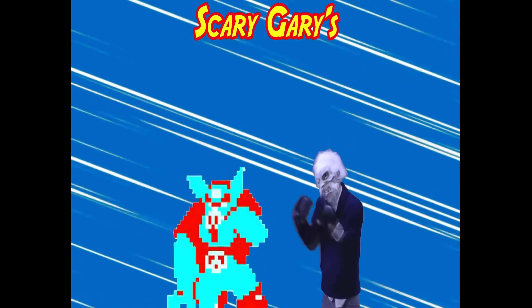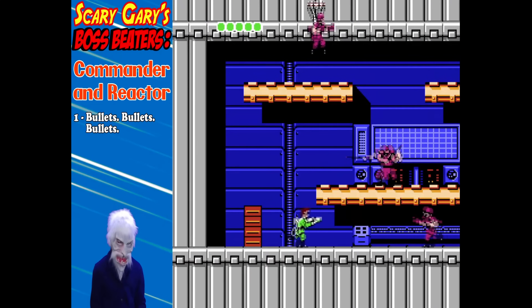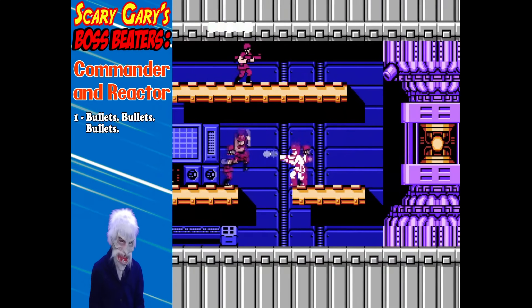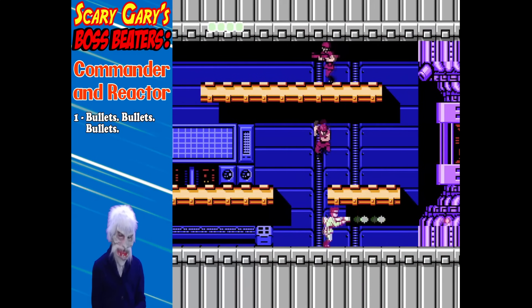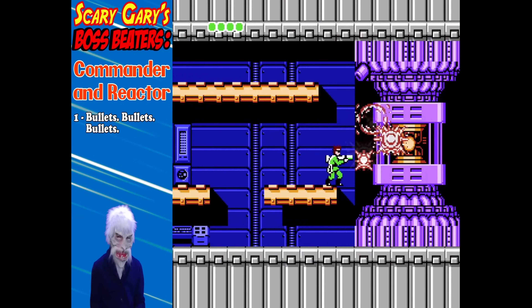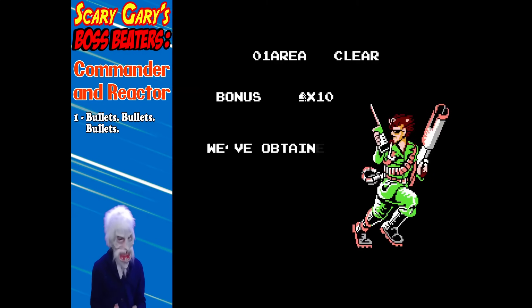We have our first boss. It's Scary Gary's Boss Beaters. Alright, the commander and reactor — basically just fire a crap ton of bullets. Ignore the soldiers for the most part. If you've done like the professor said and did a bit of grinding to get your bullet count up and all that extra health, you'll be in good shape here. The soldiers are just gonna keep coming, so mostly ignore them — just shoot them when they're getting close to you. Otherwise, focus on the reactor itself and you'll take down the first level.